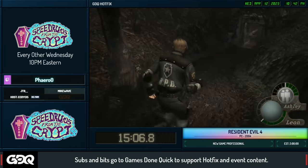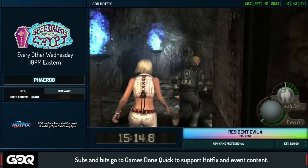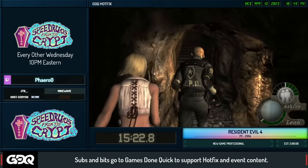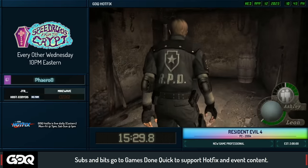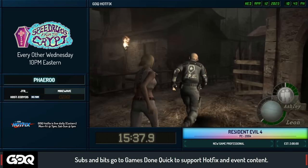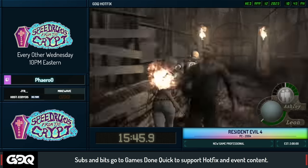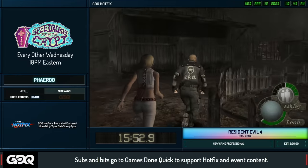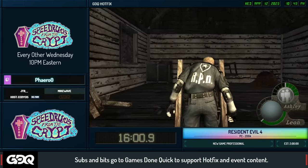We have Ashley now — the president's daughter. Quick lore catch-up: Leon was sent to Spain by himself to rescue the president's daughter, don't ask questions. Ashley is probably the most controversial part of this game, but in the run she's not that bad. There are a couple rooms where she can troll, but we have a good idea of how she works mechanically. She's always to your left, so you'll see Pharaoh hugging the left side to keep Ashley against the wall so she doesn't get stuck.